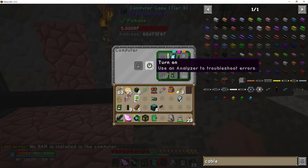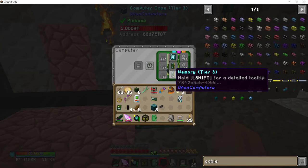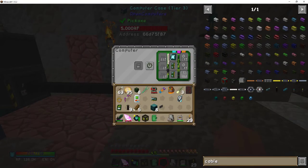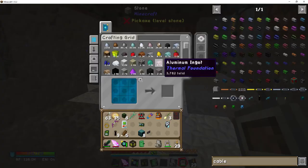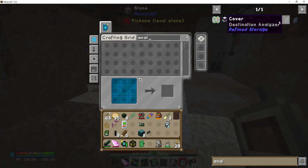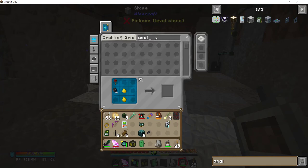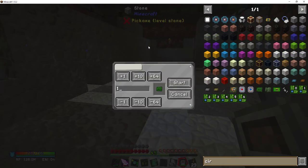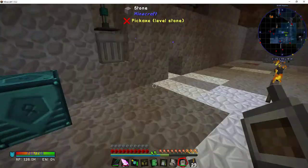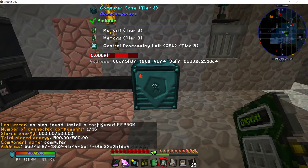It's looking for two modules but actually you only need one memory module in there. If there is still an error and you can't see anything, you need the analyzer. I need a circuit board to make it — there we go. This will tell me what the problem is. See how it's flashing red? You click it with the analyzer — shift right-click.